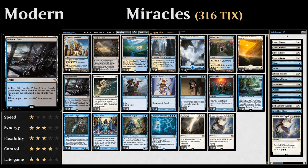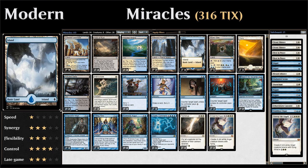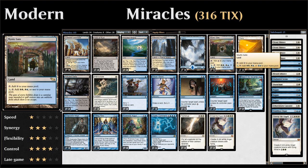The Polluted Delta can just be any blue fetchland. Then two shocklands to go get with our fetchlands, along with a total of seven basics — four Islands and three Plains — which we can also grab with Field of Ruin. And then one Mystic Gate to further fix our mana, very useful in combination with Cryptic Command or Entreat the Angels.